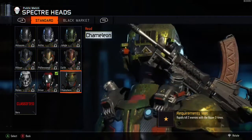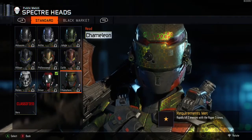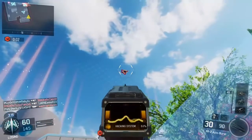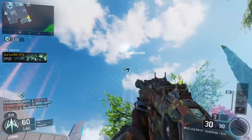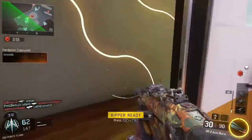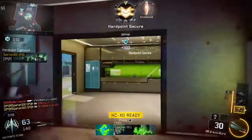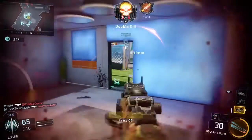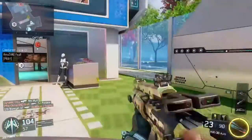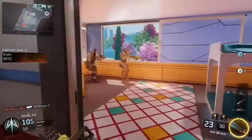This is the most difficult one - the Chameleon helmet. You need to get a double kill while you have your Ripper activated. So it's a double kill with the Ripper - two rapid kills. This is the hardest challenge of all. I'm going to show three double kills in total. It's got to be straight up rapid two kills.